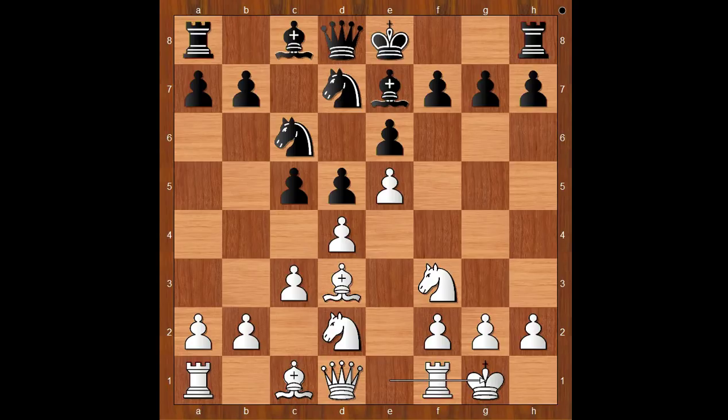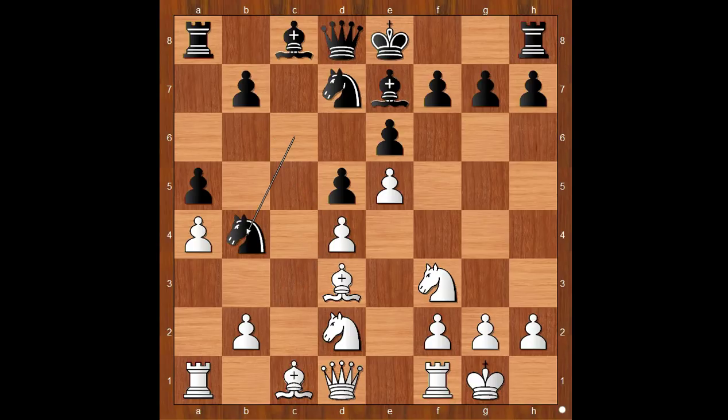Marcel Afroimsky castled kingside. a5. a4. c takes on d4. c takes on d4. Knight to b4, attacking the bishop. This is a very interesting moment of the game. What is the best square for the bishop?